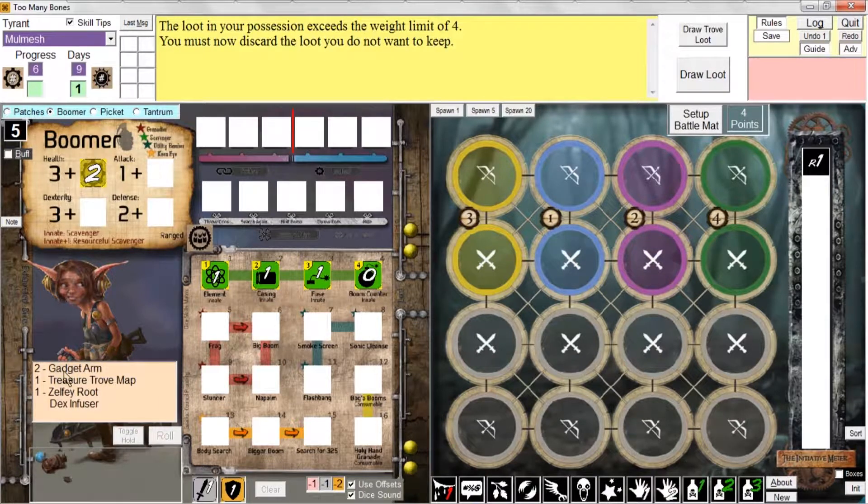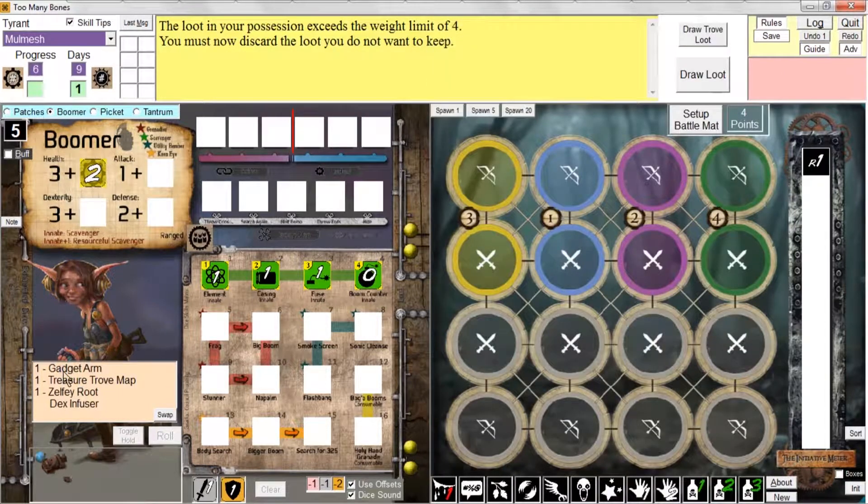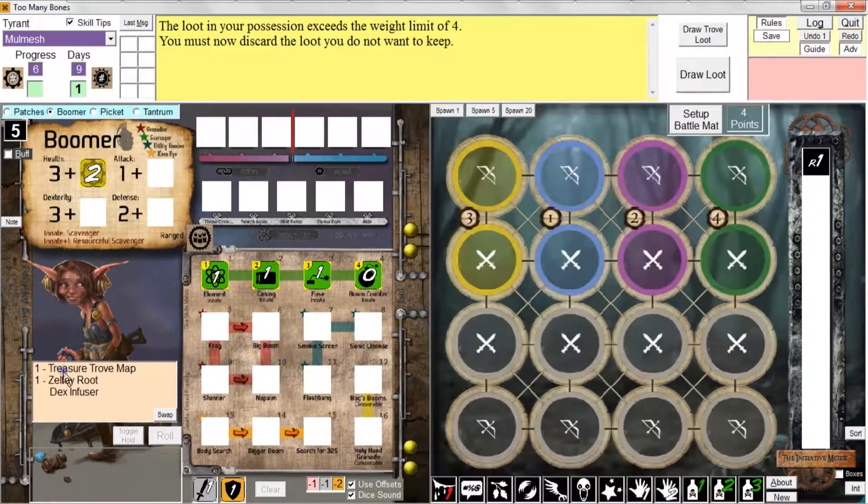If you want to indicate that you've used one of these loot cards — for example, this gadget arm has two uses — if I control-click it, now it's down to one use. If I control-click it again, now it's down to no uses and it disappears.